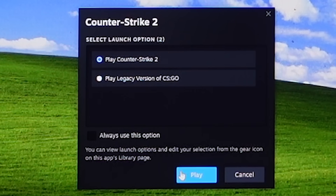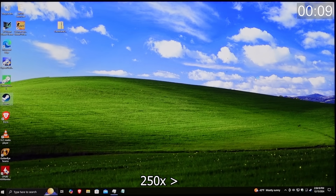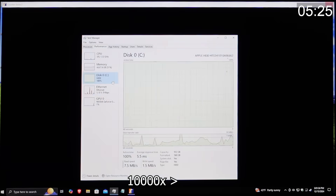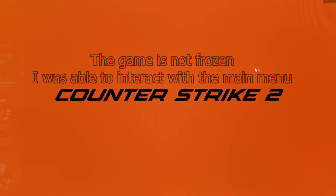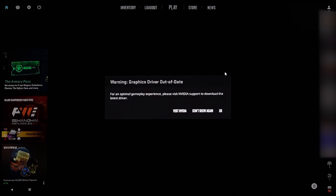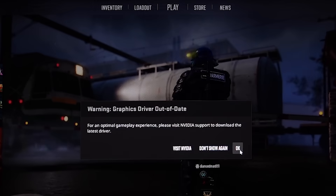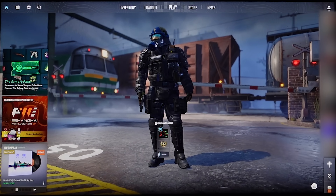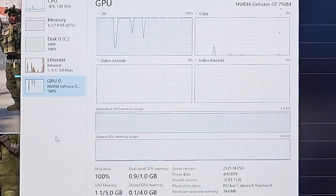Now let's finally play Counter-Strike 2. Since it's on a hard drive it'll take a while to load up. It's been 8 minutes, and look at this — the startup intro hasn't disappeared yet. Okay, it's gone now. There's the background. But we're in the main menu running at what appears to be 5 to 10 frames per second.